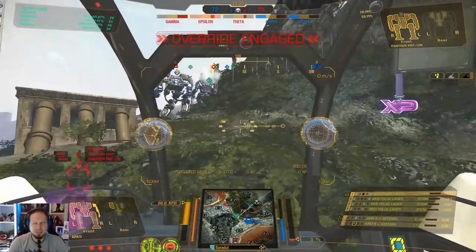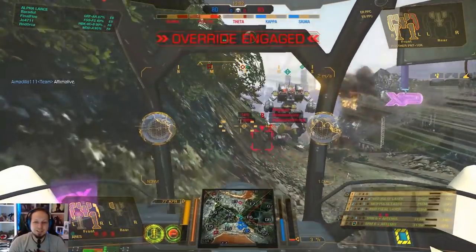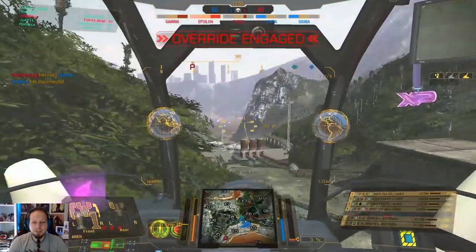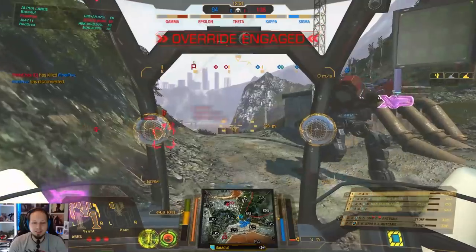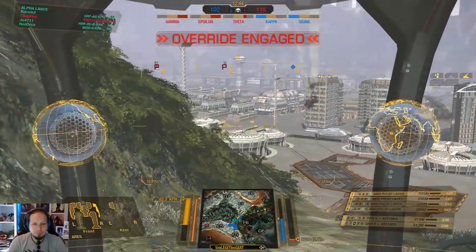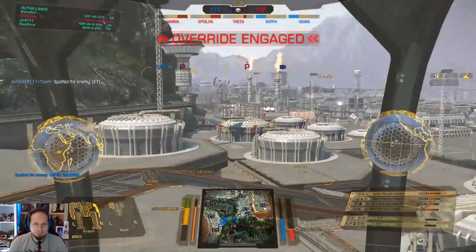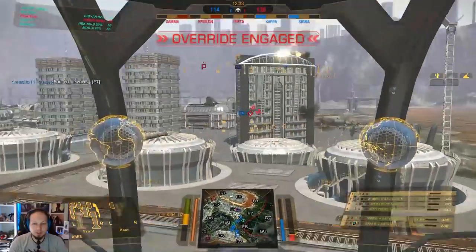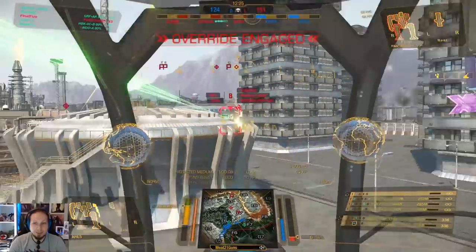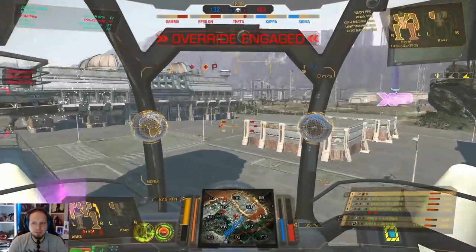There's an Atlas, Uziel, Huntsman, and I believe a Panther. Double ER-PPC — that's a toasty build, man. That's so toasty. That seemed like massive team damage. I believe they pulled back. Can we actually get a kill here? I think staying here does nothing — I'm pushing, let's go. I'm trying to work my way up to get the Panther. He's probably running a very low engine rating. He's so hot in his build, he cannot possibly sustain the fight. He already realized he cannot do anything there, so let's save our heat.